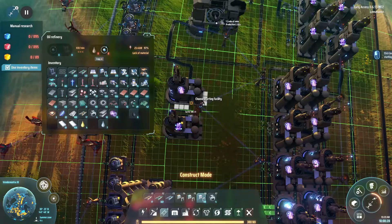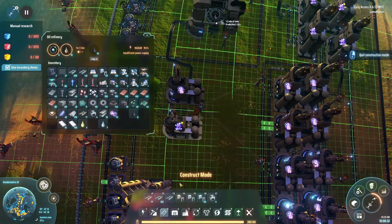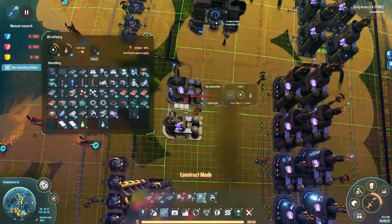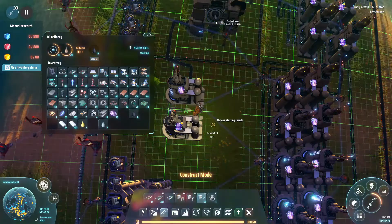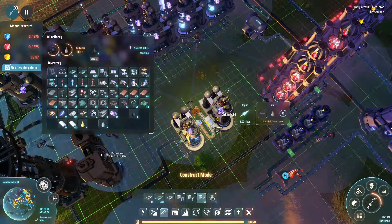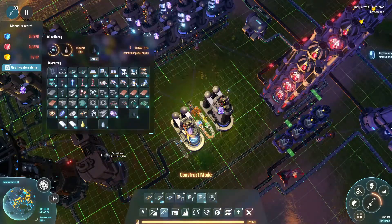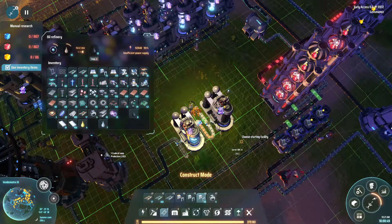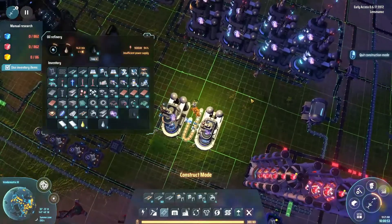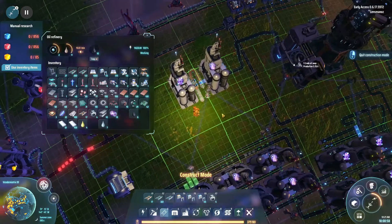So our two outputs are refined oil and hydrogen. Let's grab this and go — I'm actually going to do this, and then in here. I want to see if that works, because anything else extra can continue on.